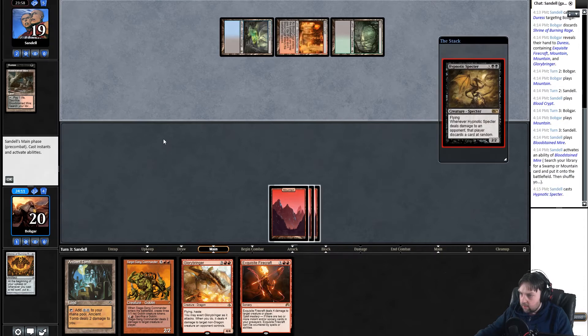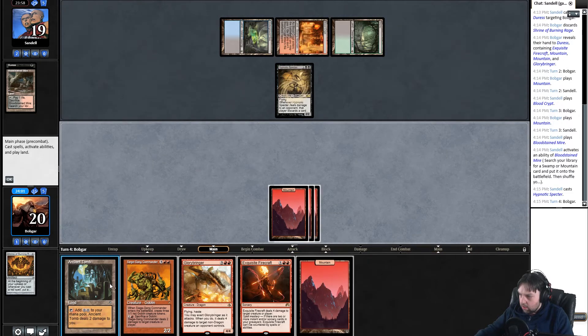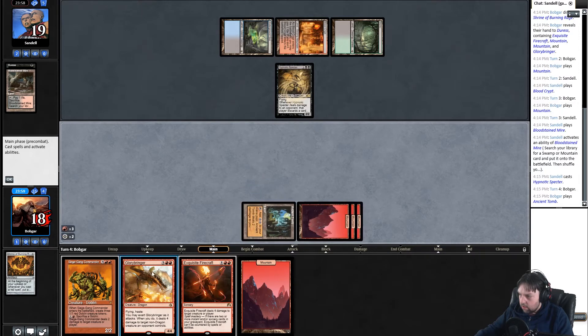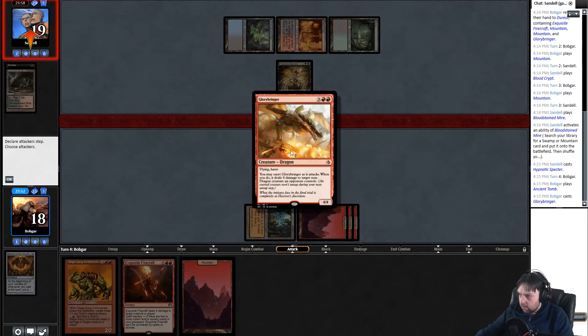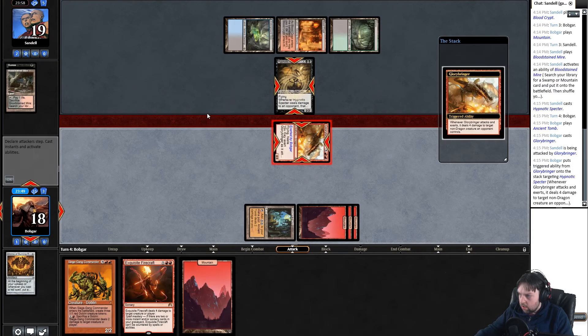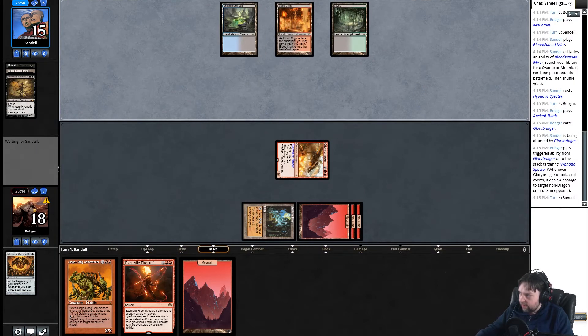He has hypnotic specter — all right, well we can kill that. I will play this. Cast glorybringer — attack and exert. Get in for four. I feel like I played against this guy in the last one I did.